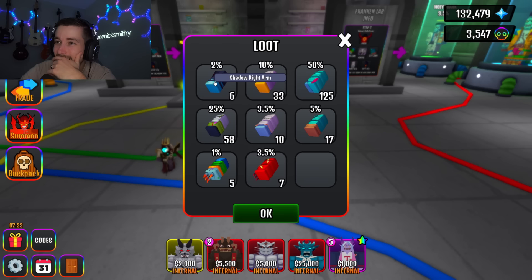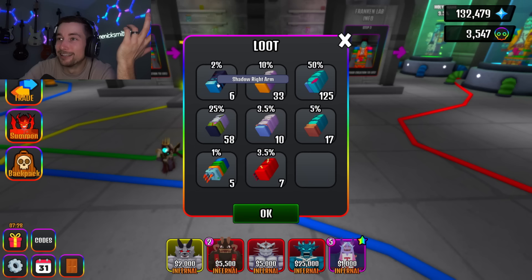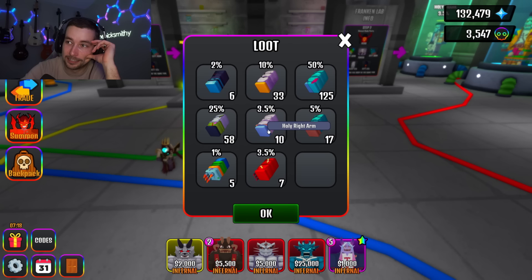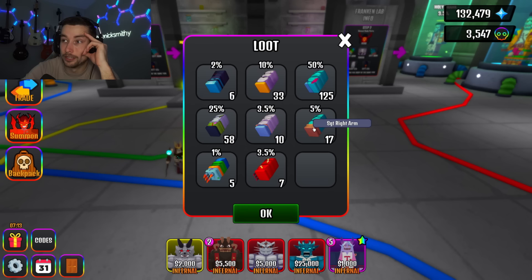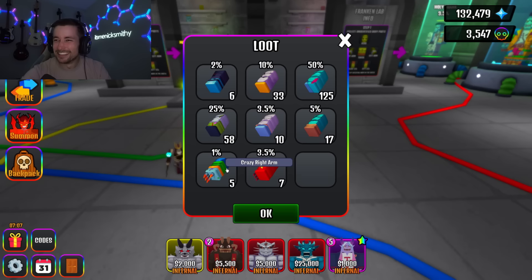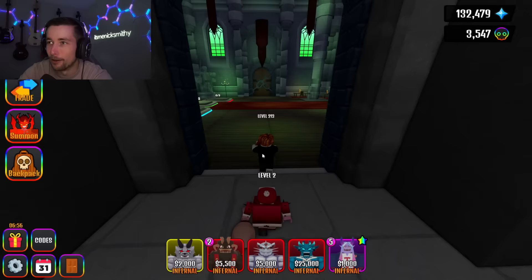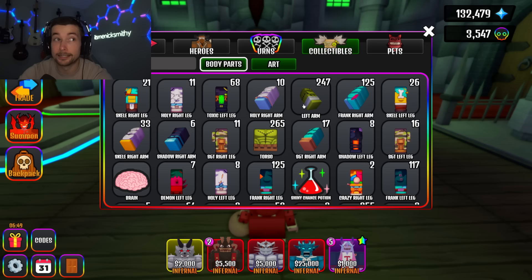Right arm — reveal all. I got six shadow but it doesn't matter because I only got two of the other one, so I can't even complete him. 33 Skellas, 125 Franks, 58 toxics, 10 holies — holies looking good. Five crazies — that's what I wanted to see! Seven Demons. Demon and holy are looking pretty solid.